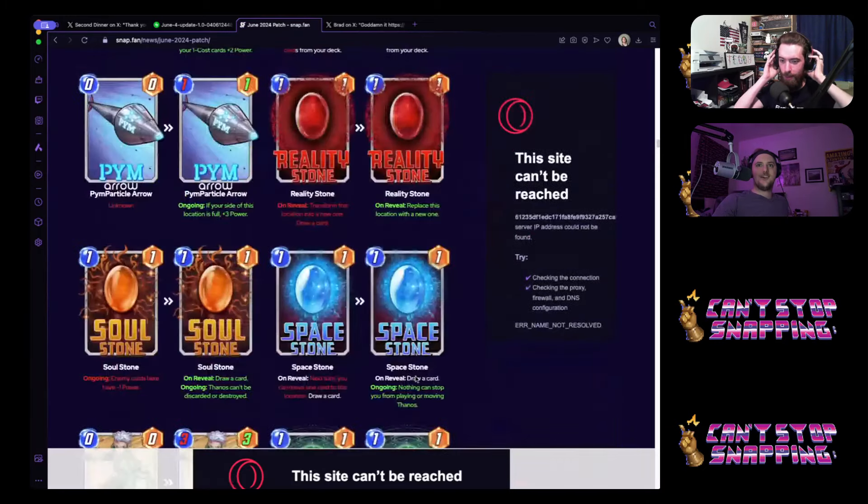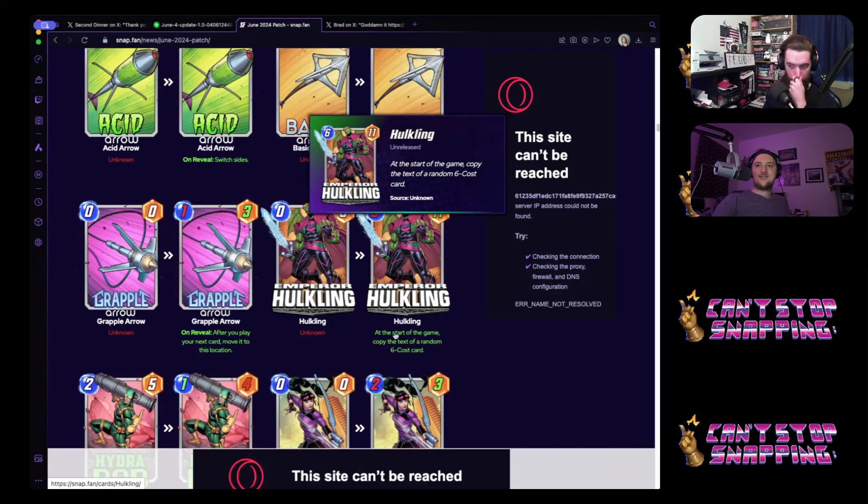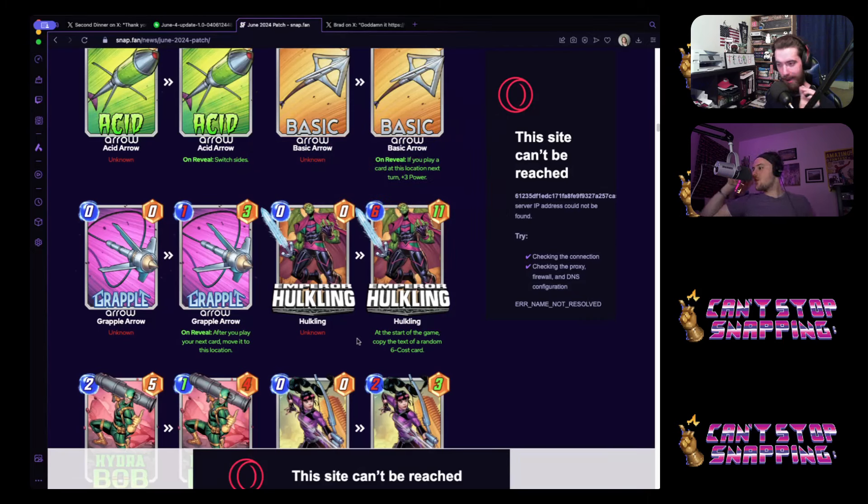We have one more card — Emperor Holkling. He's a six-eleven. At the start of the game, you copy the text of a random six-cost card. I don't know if at the start of the game you'll get a visual of what he is or if you have to draw him to know. My guess is you have to draw him to see it, though they've surprised us before — we didn't think Spider-Ham was going to show people. Most of the time you're going to know what he is as soon as he hits your hand and can play around that ability. A six-eleven Dr. Doom? Yes please.